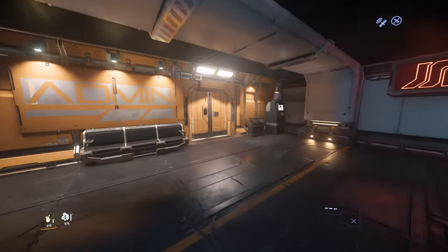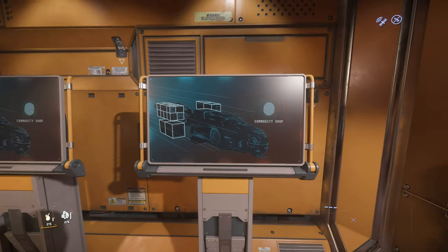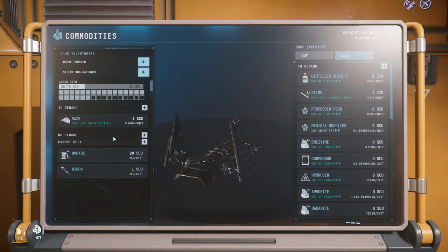In case you don't know, Vivolex is the most valuable contraband which you can sell for around 120k per 1 SCU. Maze is the second most valuable contraband or illegal commodity that you can sell between 80 or 90k per 1 SCU.